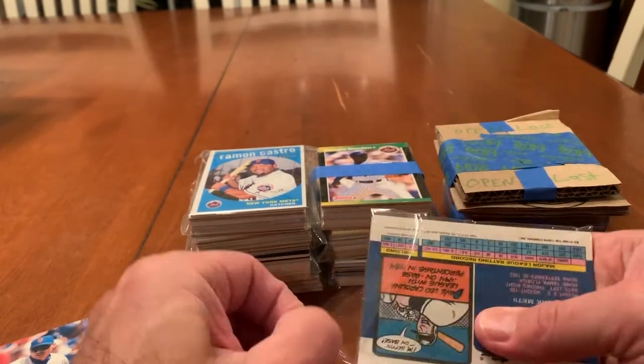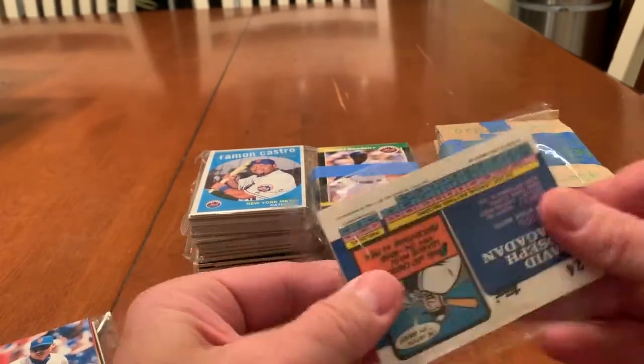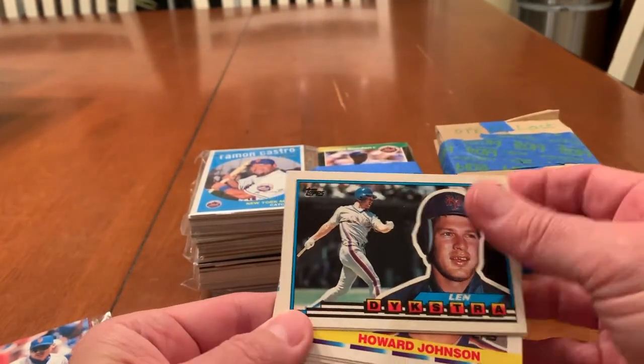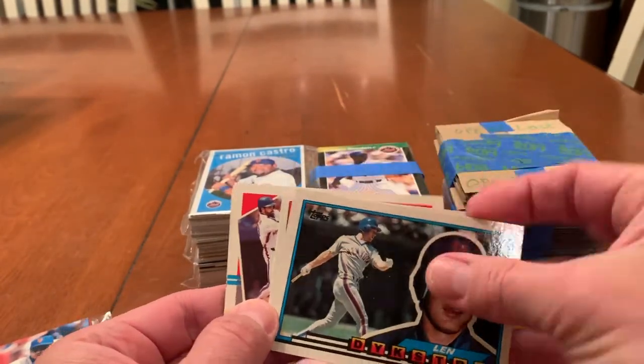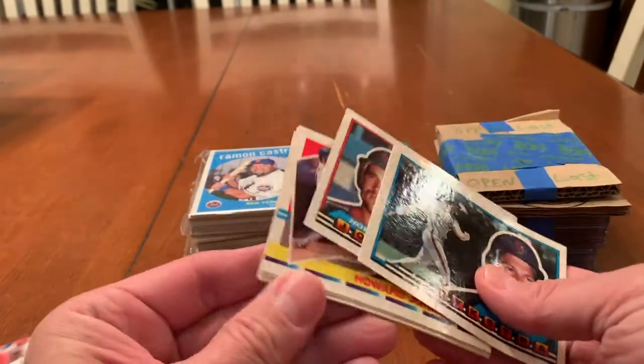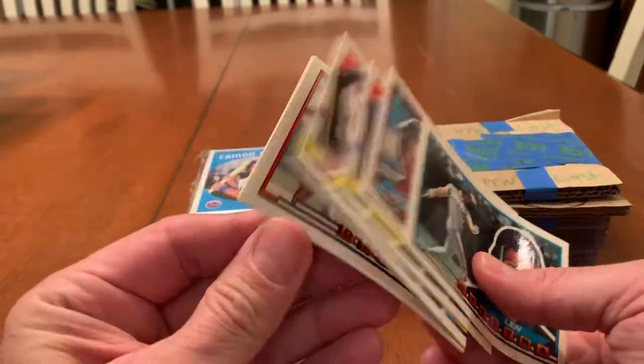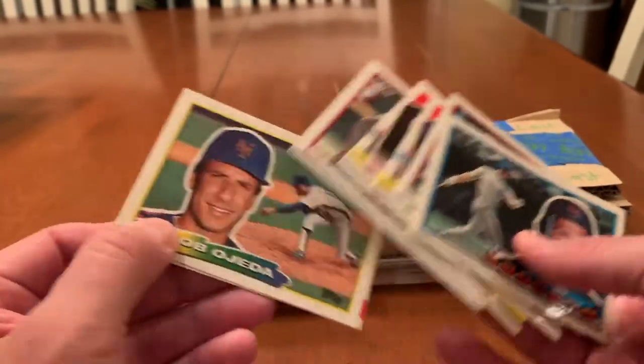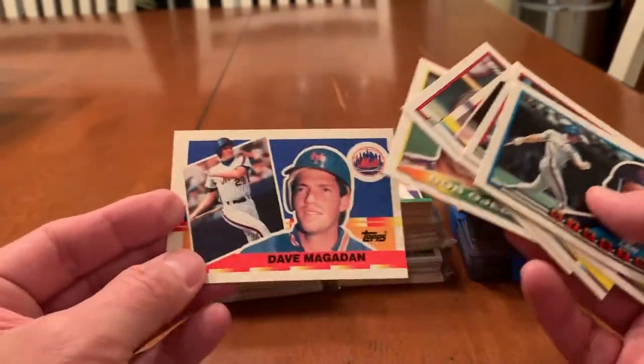Let me get this team bag open. Lenny Dykstra. Hojo. Different years too, it looks like. Lenny Dykstra, Hojo, another Hojo. Kevin Elster. A lot of people don't like these — they don't fit into binders, the top loader's very neat — but I kind of like them. There's something different. I'll put them in a binder.